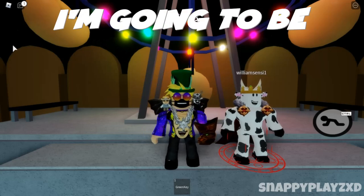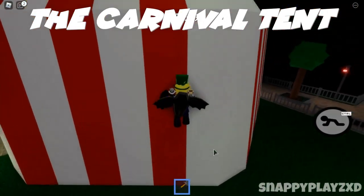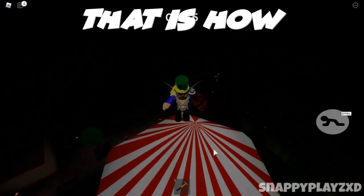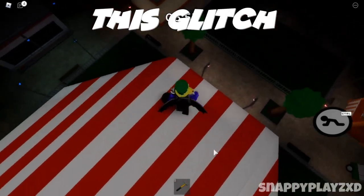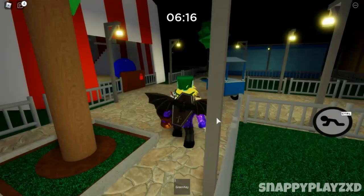Hello, this is Snappy and today I'm going to be showing you all how to go ahead and stand on top of the tent inside the carnival map. You can see this on the screen right now — that is how you can do this glitch inside of the carnival. You basically can go on the tent.